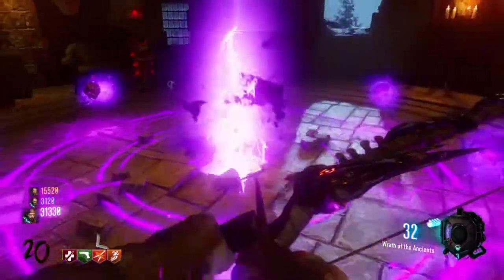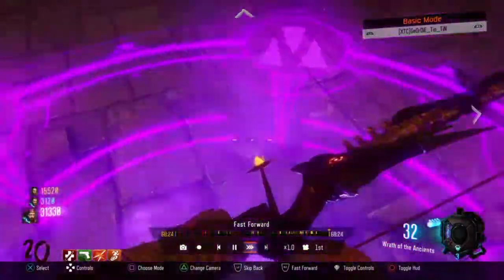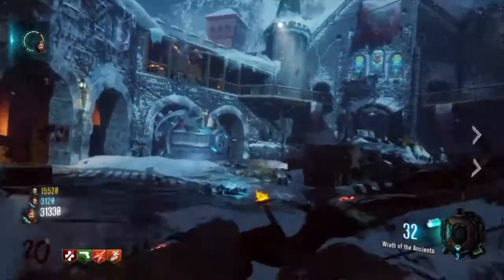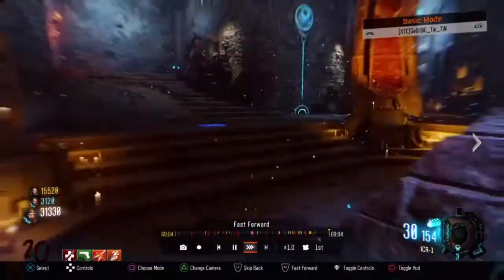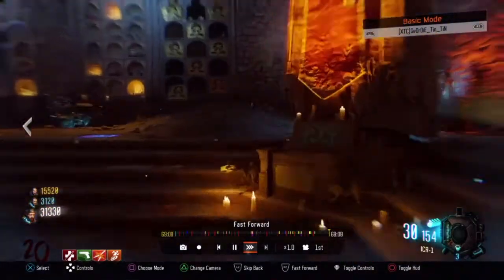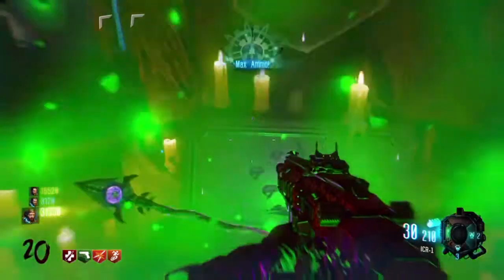You will see the arrow appear through the broken hole in the ground which you made earlier. Pick up the arrow. Run down to the anti-gravity room, or the pyramid room, whatever you want to call it. Make your way to this chest and place the arrow in.